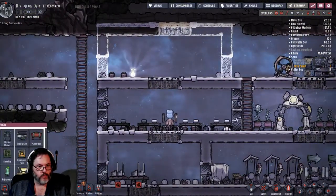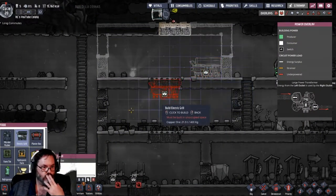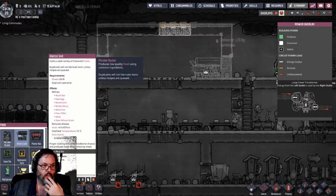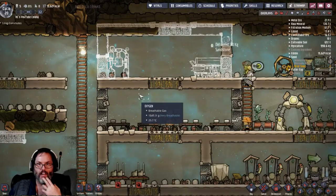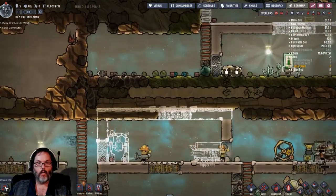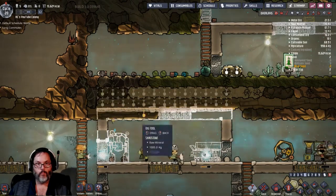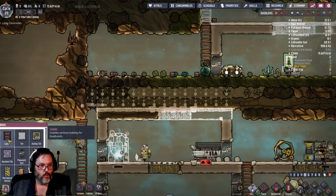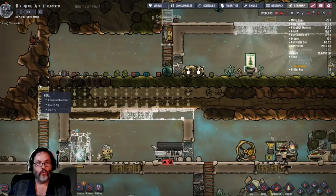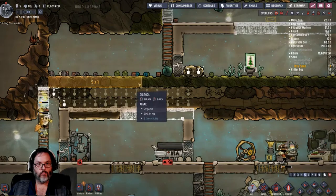We're going to put a grill in here, and I think I'm going to go ahead and put a micro musher on the other side for right now. Let's go ahead and get up to there. I'm going to go ahead and do that.